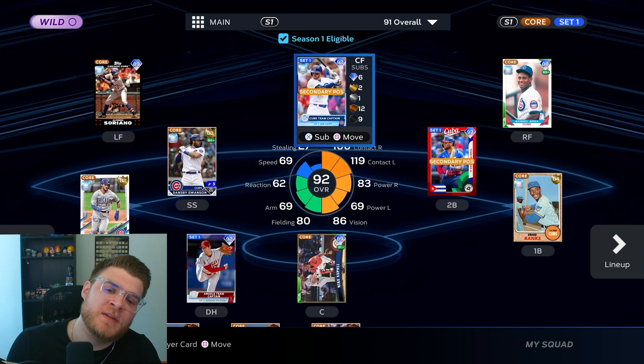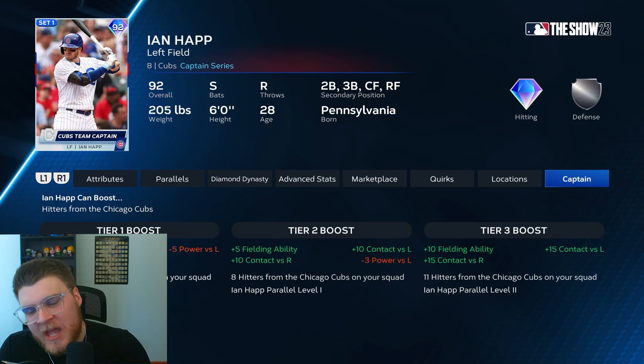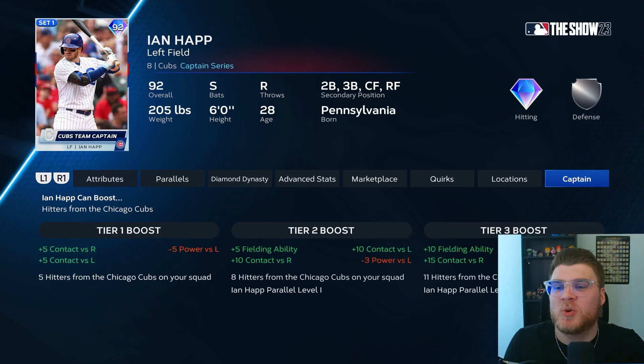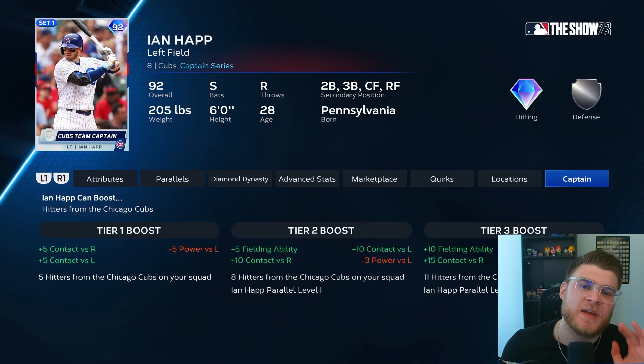Today I'm going to be using Ian Happ as a captain. If you're not familiar with what the captain boosts are — each captain card is different. This is for Set 1 NL Central Team Affinity. Ian Happ is a 92 out of the box with pretty good stats — switch-hitting outfielder who can play second and third as well.